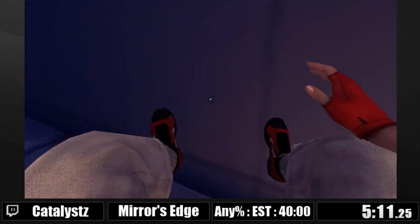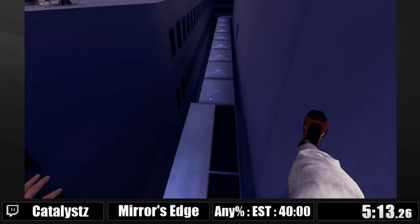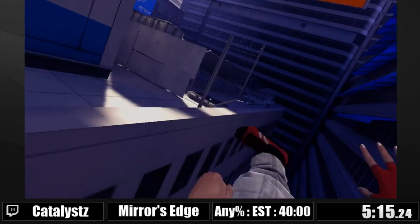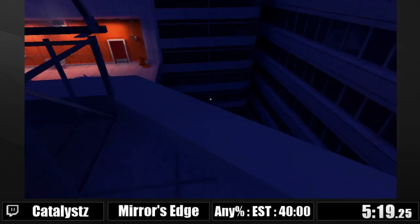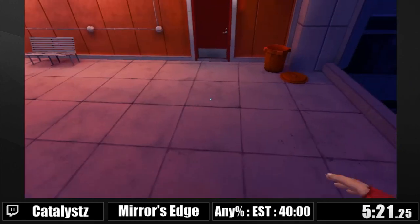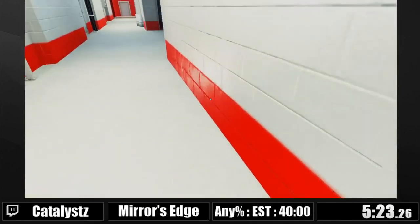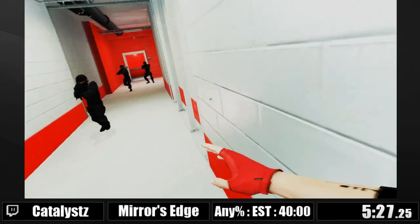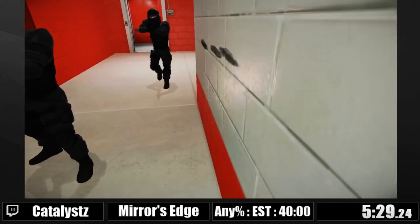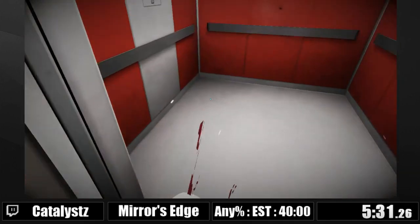A lot of the stuff I'm doing you might not even notice and there's a lot going on that I won't even mention. For example, that climb I did over the railing — that's a tricky one. Otherwise you'd get a slower one. There I got stuck on an invisible collision box, which is great. Hopefully I don't die to these cops. I didn't — okay, very nice.